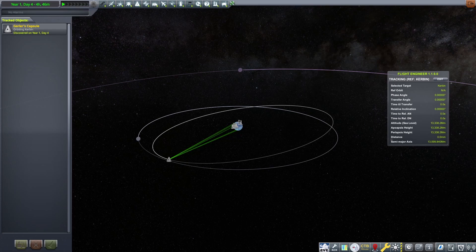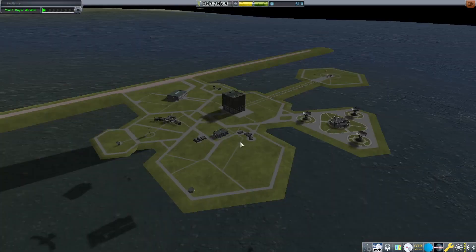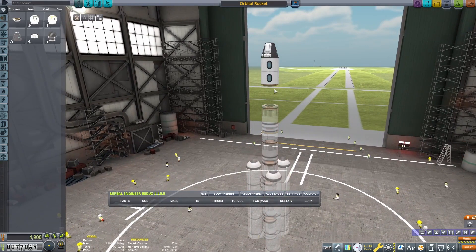So I think we're going to have to try something different here — meaning not rescue Gurler right now. Gurler's orbit is really close to the Mun's and has a weird tilt, so we're just going to go for the Mun orbit instead. Understood. Changing mission parameters can often be a wise decision when faced with complicated orbital mechanics. Proceeding with the Mun orbit will allow us to gather valuable science data without the added complexity of the rescue mission. Let's focus on achieving a stable orbit around the Mun.